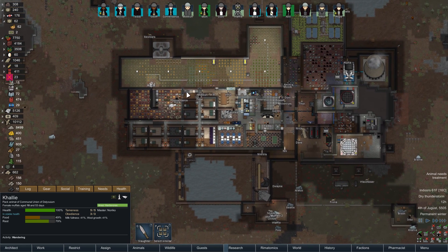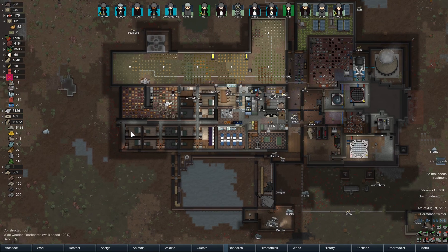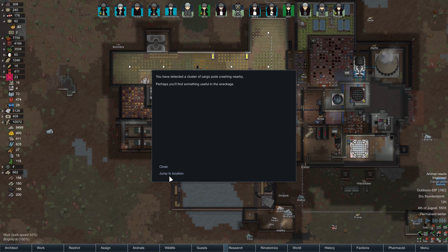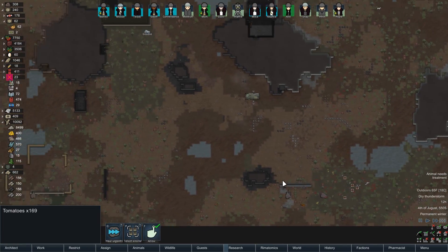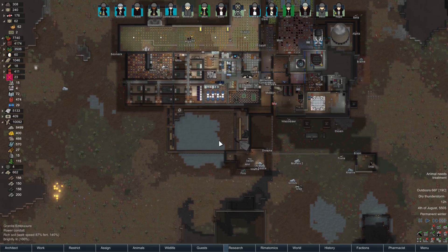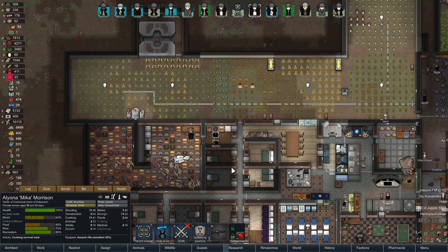We first have to make some survival meals — that's a little unfortunate. We'll get that taken care of ASAP. Cargo pods — what kind? Tomatoes. Okay, if someone gets to it that's great, if not that's also fine. Let's get these survival meals taken care of right away — hopefully that's what Mika's doing. Yep.